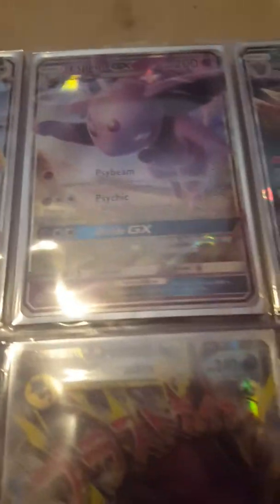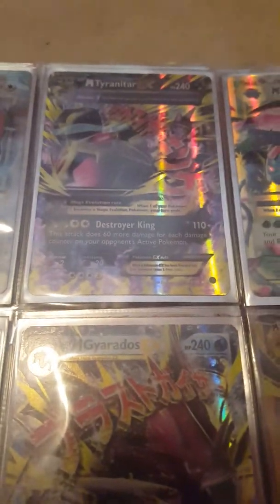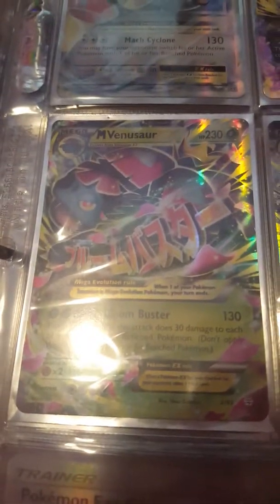Next is our GX Collection: Tauros GX, Espeon GX, Zoroark GX, another Zoroark GX, and Entei GX. And then we've got our Mega Collection: Mega Pidgeot EX, Mega Tyranitar EX, Mega Venusaur EX, another Mega Venusaur EX from the Generation Set, and Shiny Mega Gyarados EX.